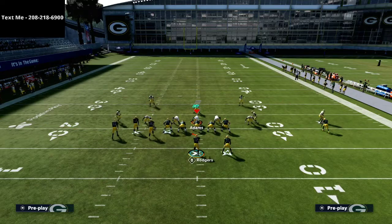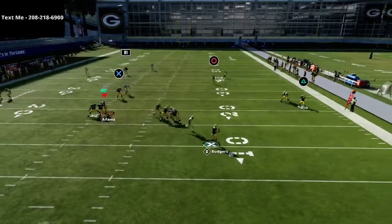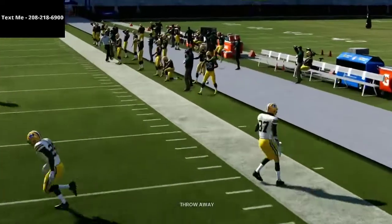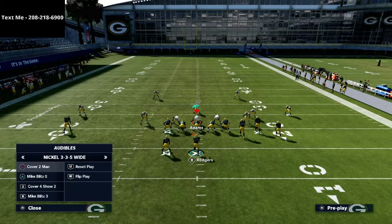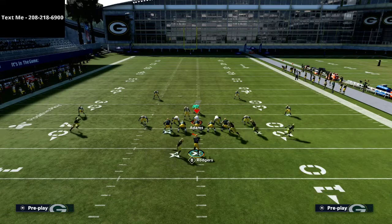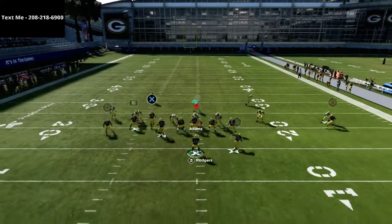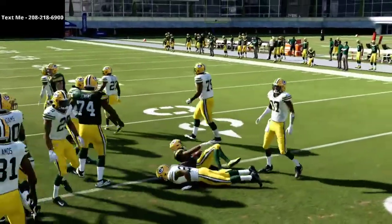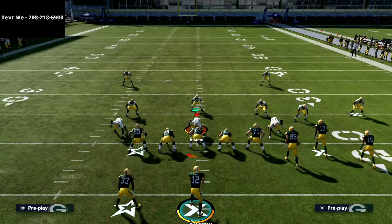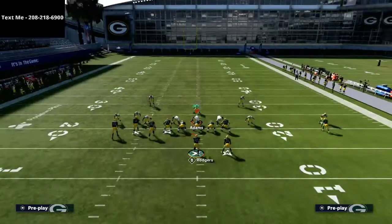On the short side of the field, I believe flat routes actually work a little bit better. You're going to see more yards because those flat routes really jet out there on the short side. This is where you can really leverage the power of flipping your bunch back and forth, changing things on the fly. If you see a linebacker drop back, you can throw these flats.